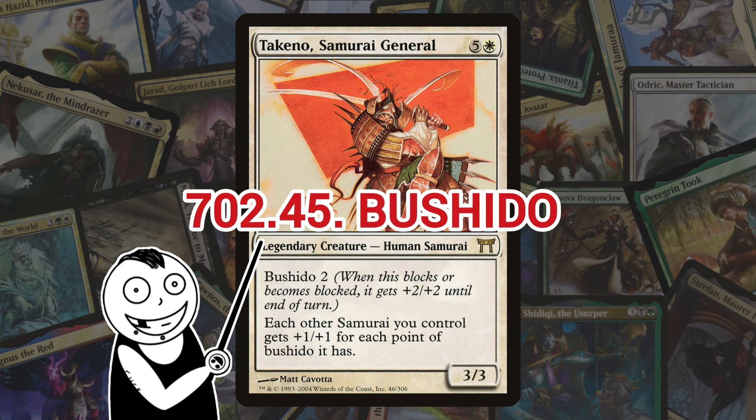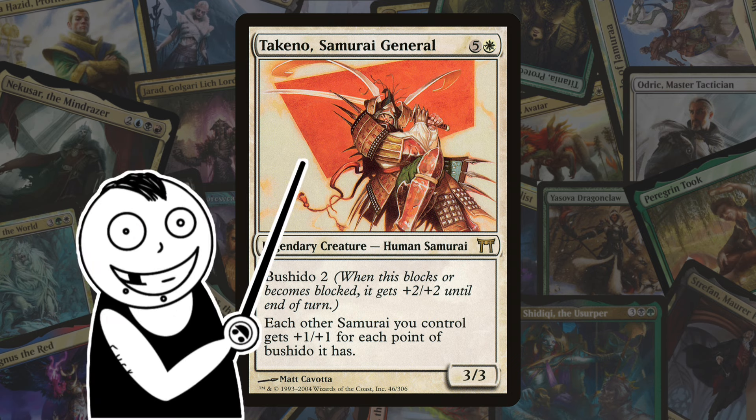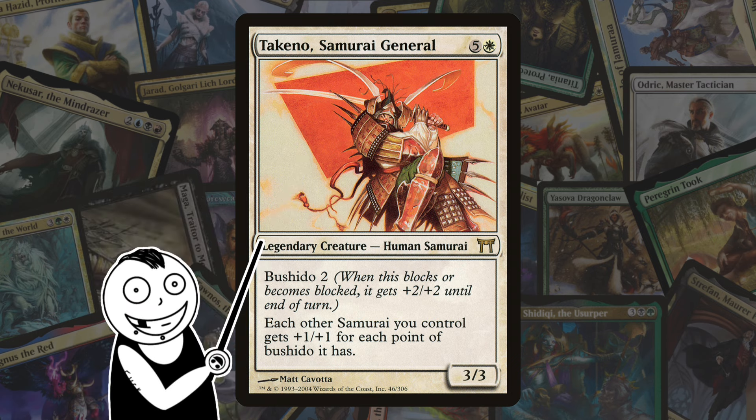Next we've got Bushido, or Bushido, however you want to pronounce it. Introduced in Champions of Kamigawa, Bushido is a triggered keyword ability that makes creatures bigger if they block or are blocked. Because Bushido has numbers assigned to it, I don't think it stacks if you have multiple instances of Bushido — I could be wrong on that, but regardless.